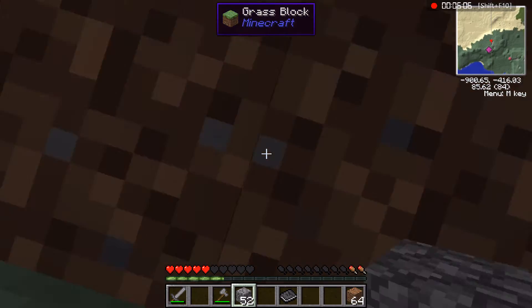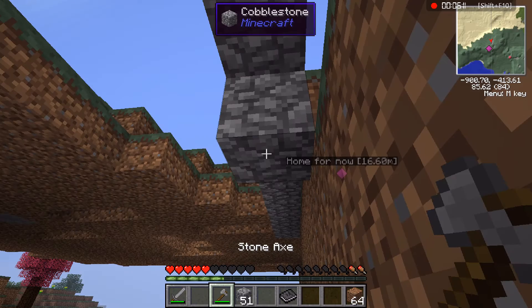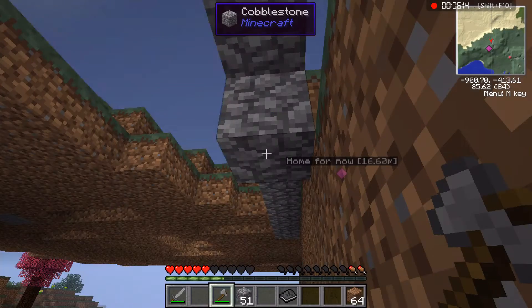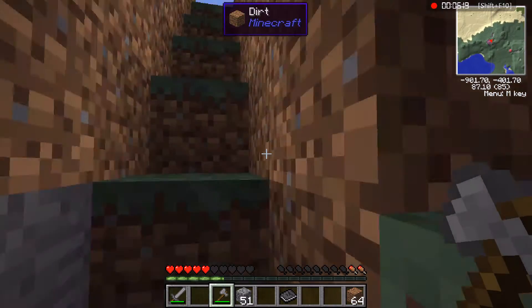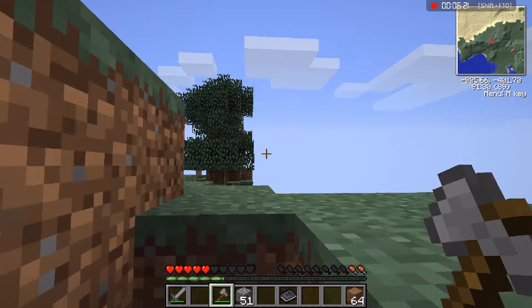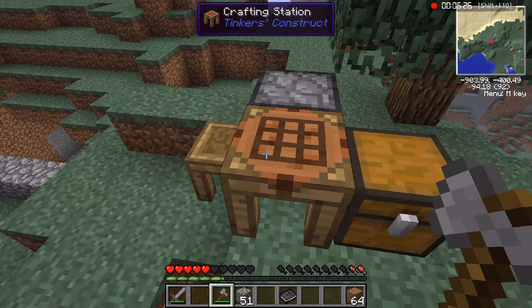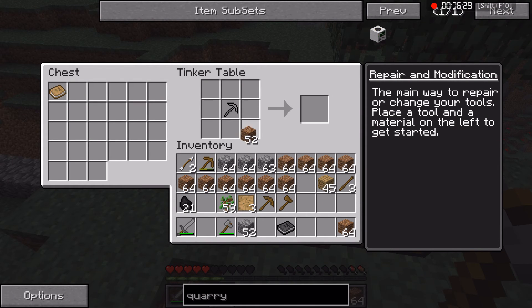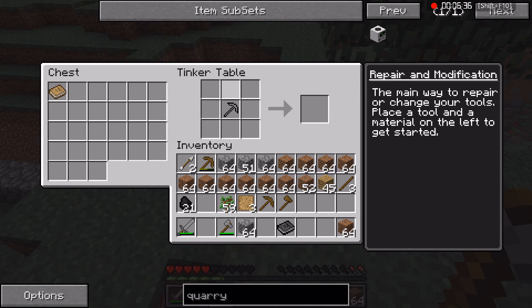I'm the worst builder ever, even though I wanted to build battles yesterday — it was a terrible-looking Shrek. My pickaxe broke, but we got a beginner's pickaxe from Tinkers Construct. I promise I didn't build anything big. I mean, I built the furnace, a chest, and a crafting station. Basically you can put a bunch of stuff in here like that, and when you leave it stays in there. I don't know what this pickaxe is for — I put it in there and I just don't know what to do with it. I'm a noob.